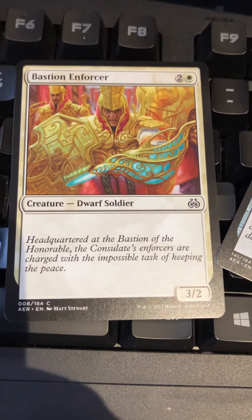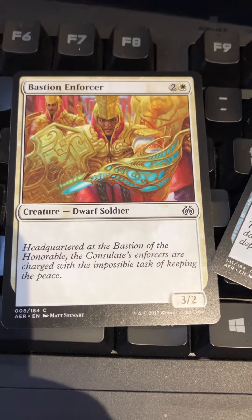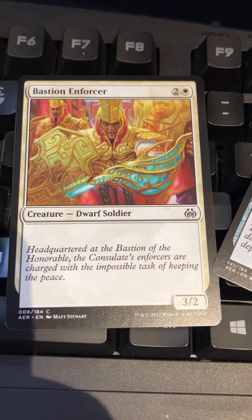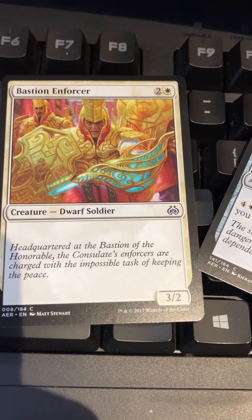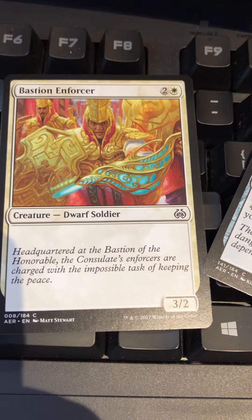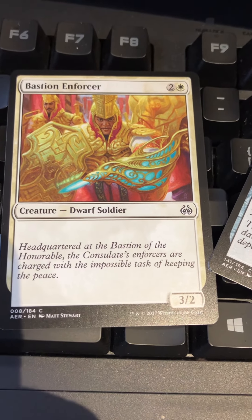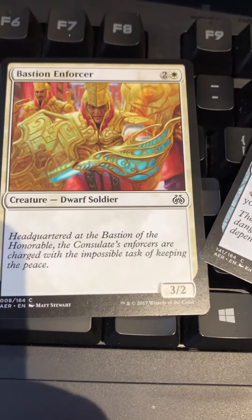Bastion Enforcer — two mana and one white for a three-two vanilla. It's not exciting, but we haven't really had many vanillas of late. I kind of miss having just a couple simpler cards in there — just to do the work.